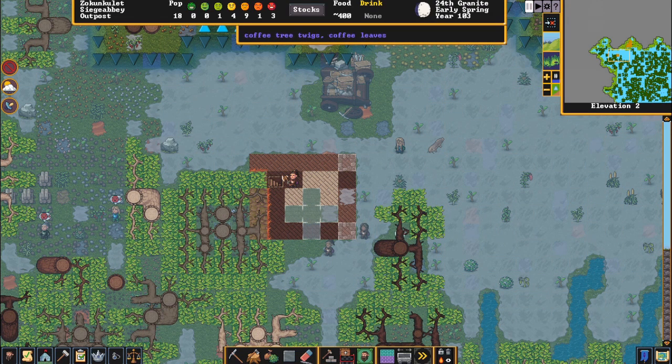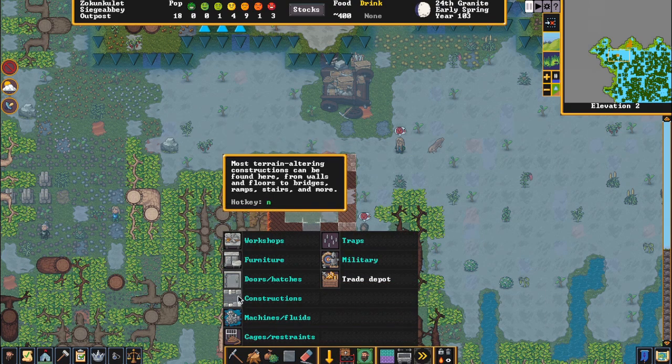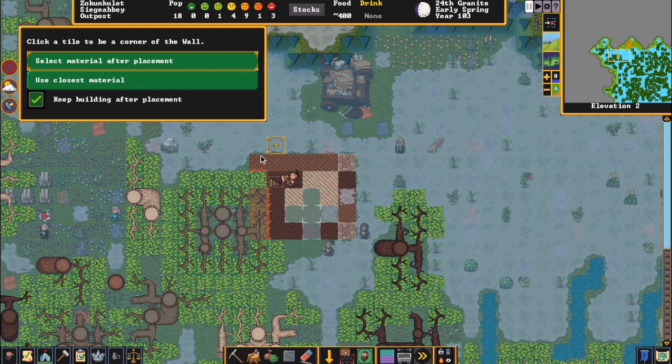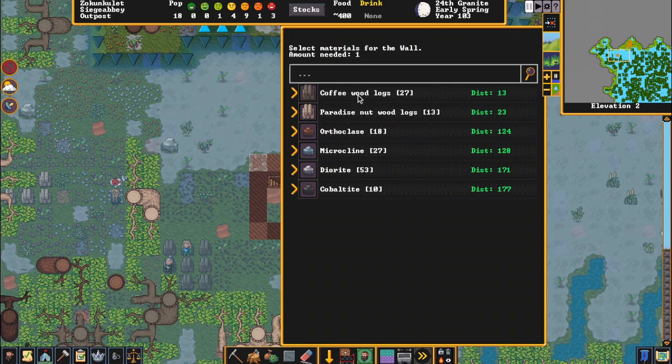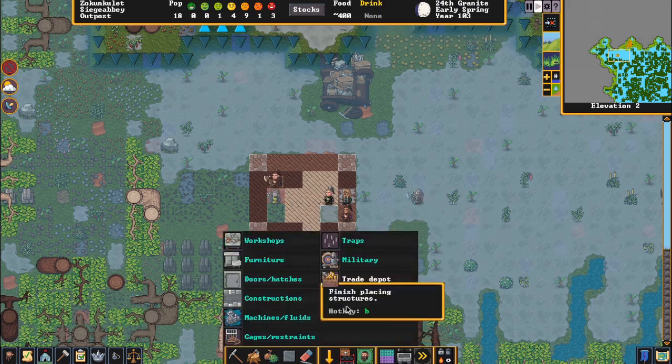We'll wait for the dwarf to take that tree out before we designate that corner because the tree is in the way. Then we go back to constructions, build a wall — we can get this corner, and we can get this corner. Same thing, then we can come back and build.